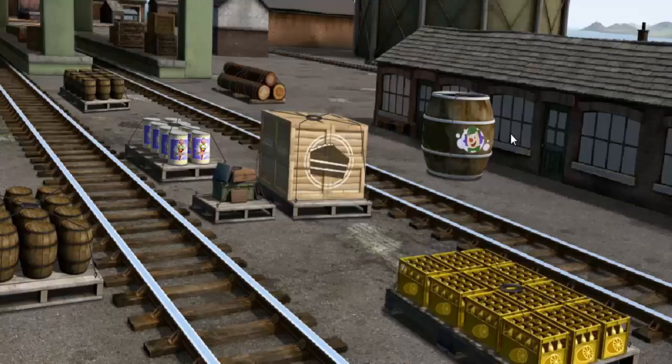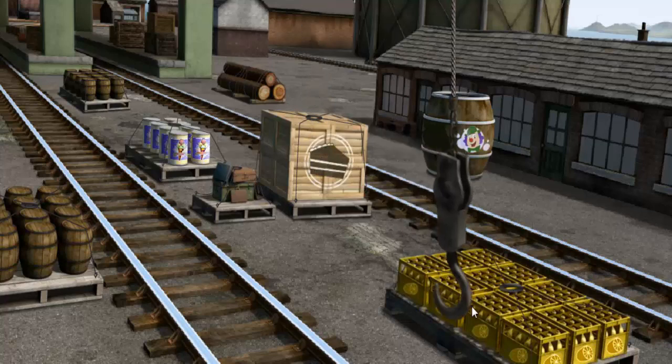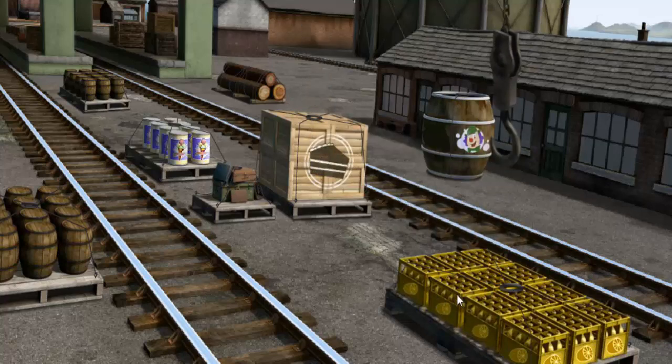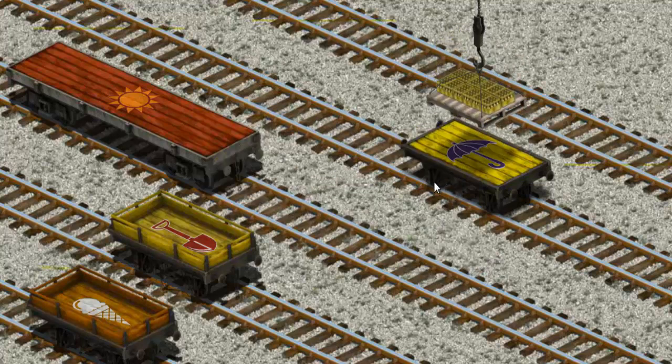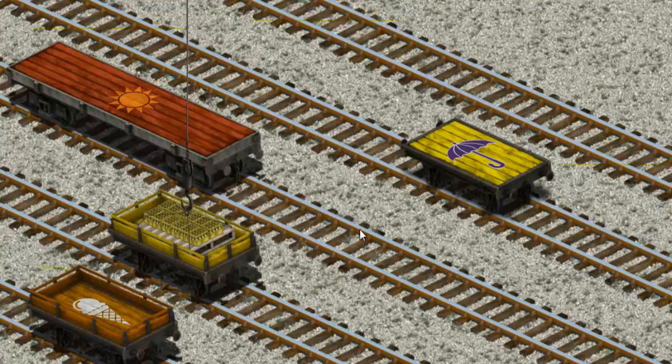It's a busy day at Brendam Docks. Thomas and his friends have many deliveries to make. James must deliver the bottles of lemonade to the fair. Help Cranky find the bottles of lemonade. That's not what we're looking for. You found them! Let's lift and load. Now the cargo must be loaded. Show Cranky where the yellow cargo car is. You found it!